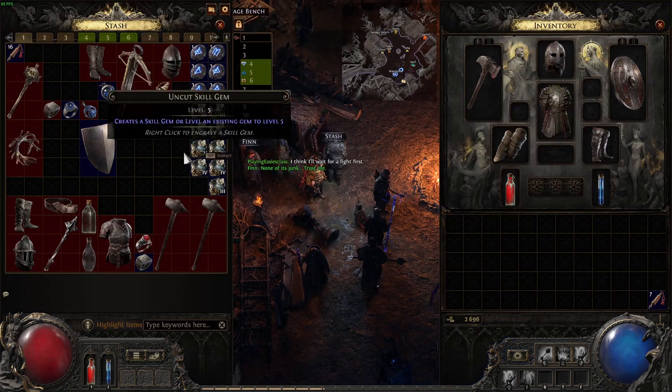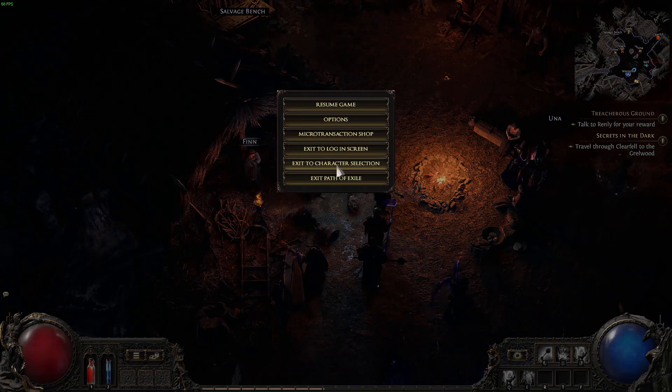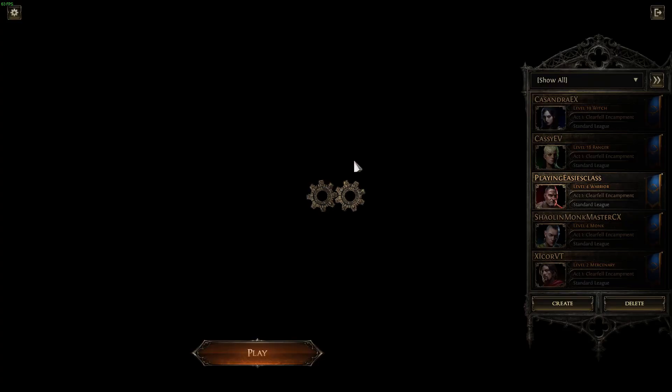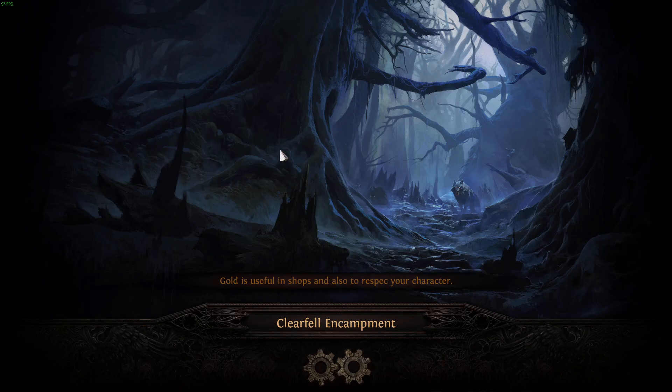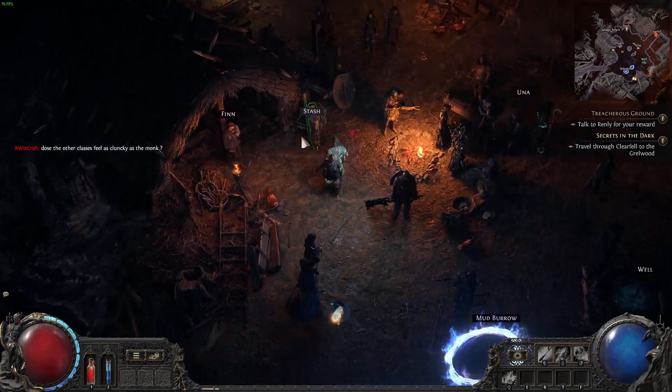There are two things you can do: find legacy loot and put it in the stash — as you can see, I put that in now — and then go back to the character screen. Let's say I want to play the monk. We now have legacy gear on my monk, and it's a fucking OP legendary armor for the monk.